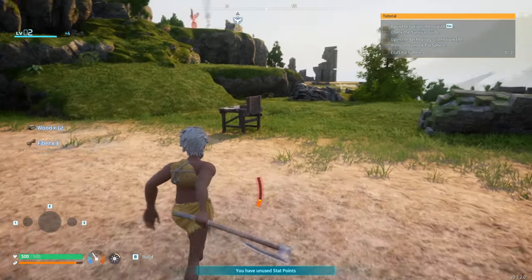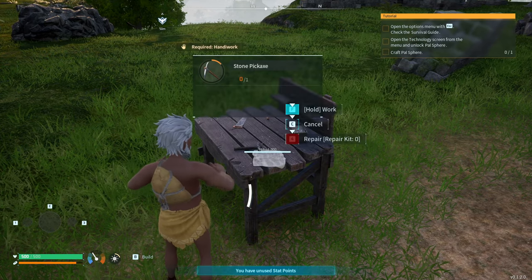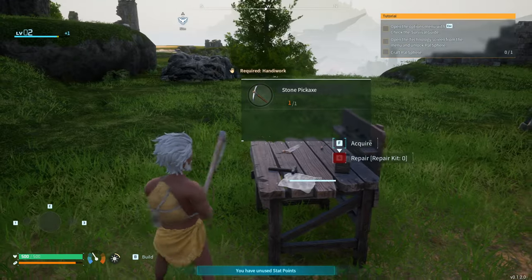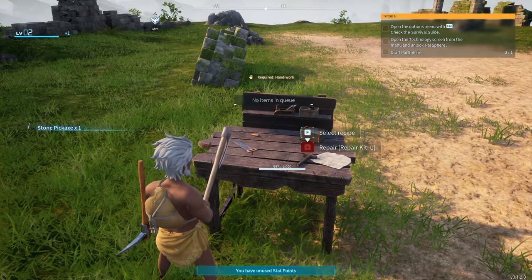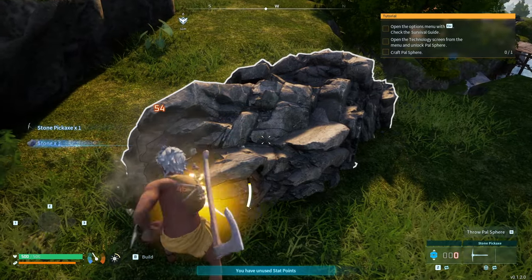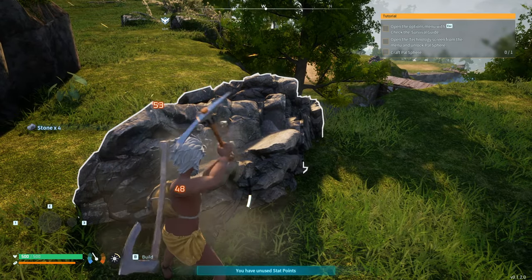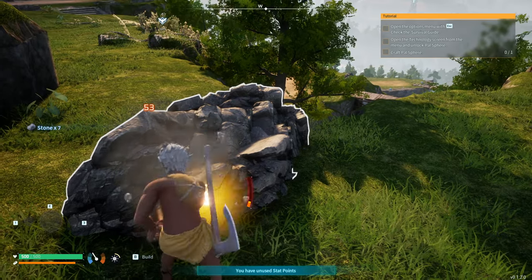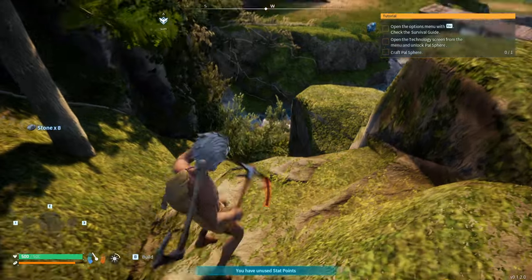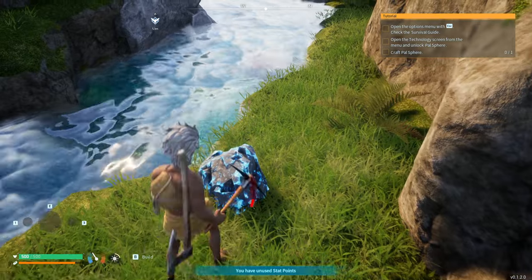Now we have a ton of wood and can craft a pickaxe. Start production. With the pickaxe you can start mining certain rocks for stone. Stone and wood are the bare-bones things — the functional materials you need to start creating your base and getting basic supplies. We also have these blue blocks, which are really ores.